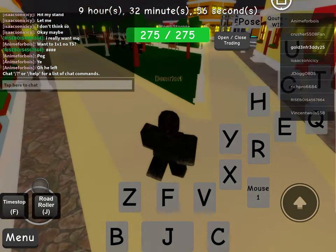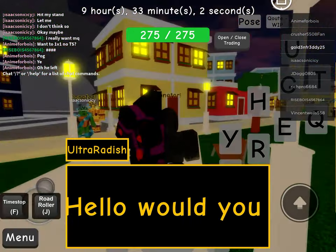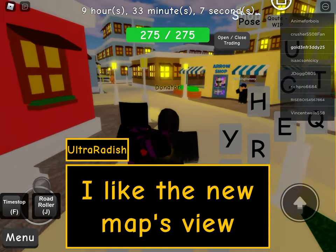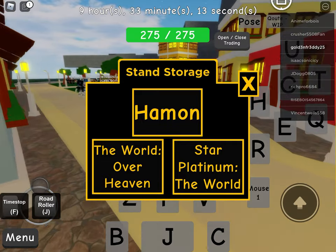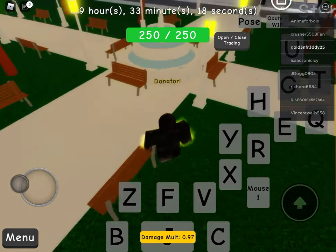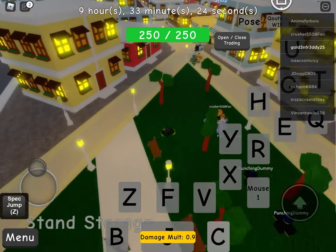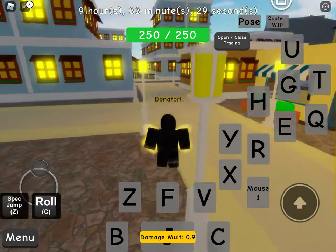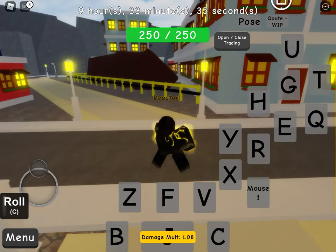So what you want to do, you need to get an empty stand. You want to find a Requiem arrow, which might be hard to find because it spawns every hour. You want Silver Chariot and an arrow, but not just any arrow — it's an arrow that will have some kind of bug on it, and it would say Requiem arrow when you hold it, not just arrow.